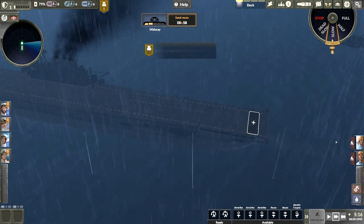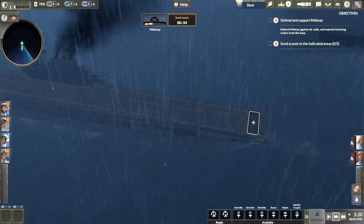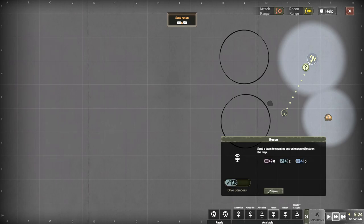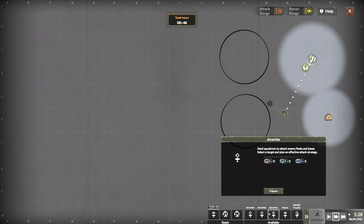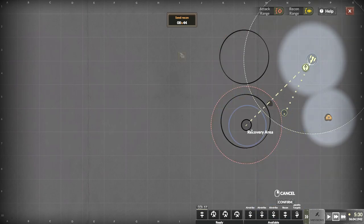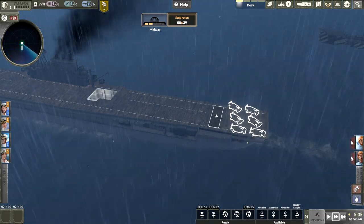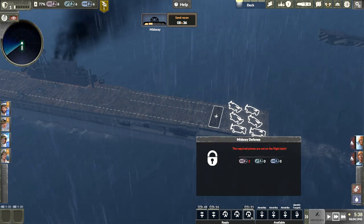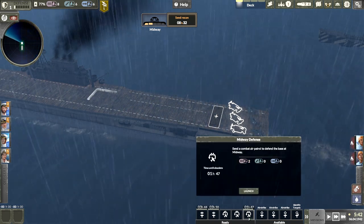As soon as the detection window opens up, we're going to send out recon. Okay, there we go. Send scouts — yes, send scouts. We're going to send recon: two dive bombers there, confirmed, and then another recon with torpedo bombers as well. Allied forces are in danger already — go ahead and throw up two fighters, get those guys up in the air first.